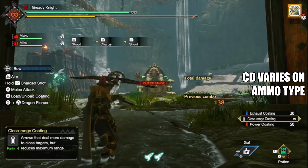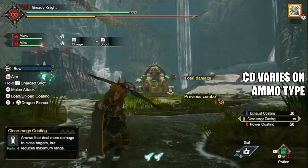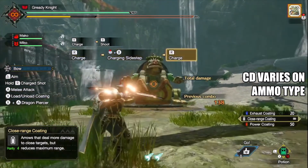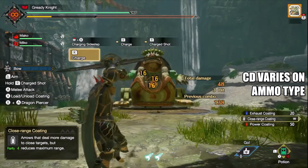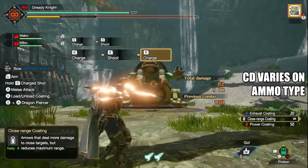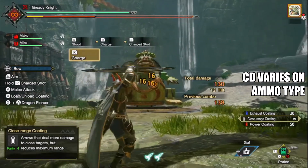Critical distance varies based on your shot types and ammo types, so make sure to keep track of the optimal positioning based on your choice of ammo. As a gunner, you always want to be in critical distance to avoid any decreases to damage. This is the limit of my gunner knowledge, so do not ask any follow-up questions in the comments.